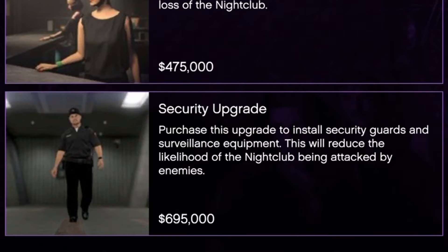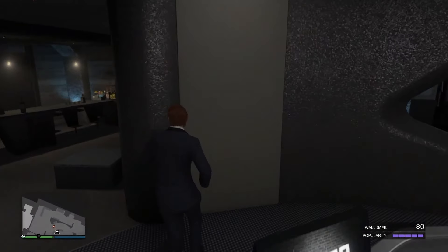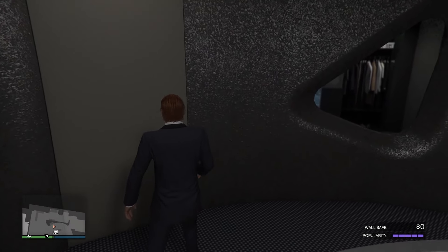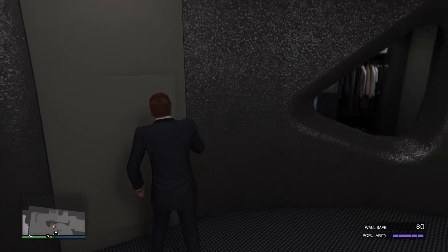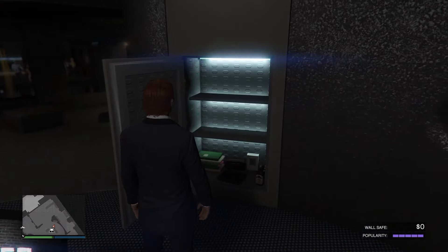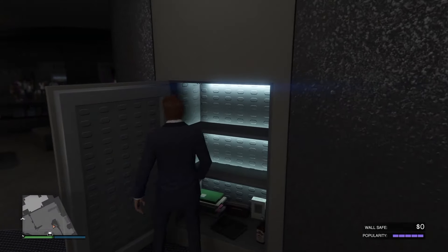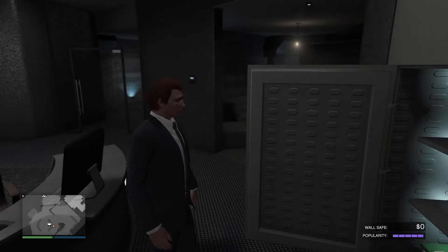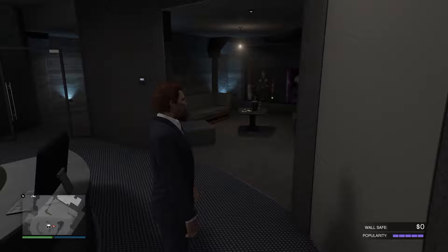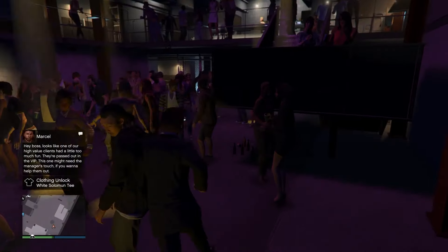Now onto the safe I talked about - this is where you get money from bartenders selling drinks and people coming in to dance. It's right next to your computer, hidden in the wall. You just walk over, click the button to open the safe, and if you have money in there it'll collect automatically. This will get you a lot of money if you leave AFK and every once in a while keep your popularity up. Another way to keep your popularity up is through nightclub events.